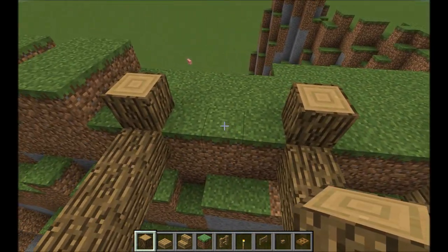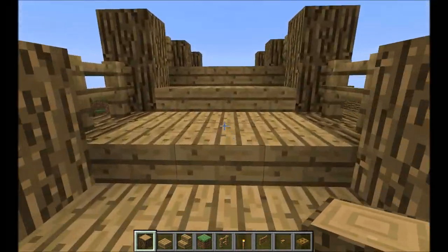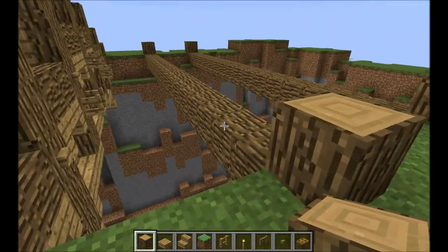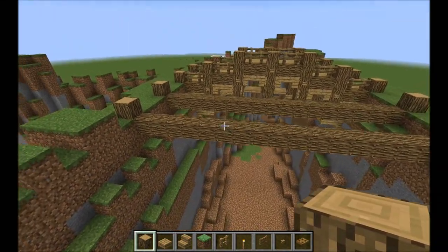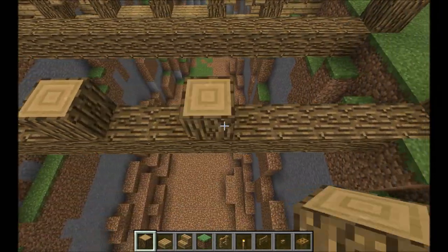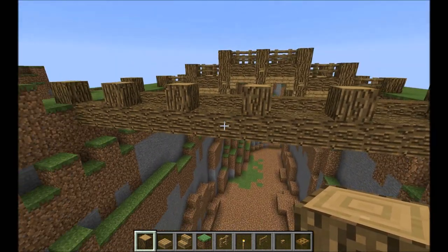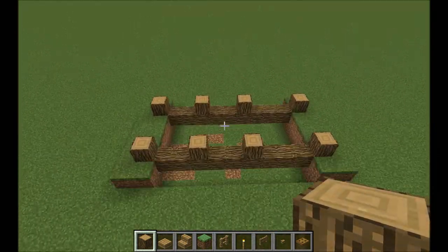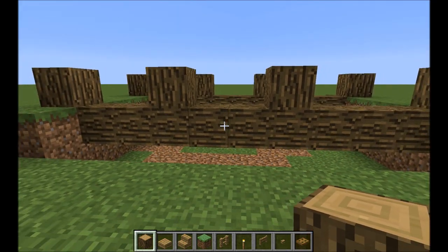For the size, I think three blocks is a good number for a bridge because it's quite nice to walk on. You could also make it two blocks wide or four blocks wide — that doesn't really matter, and it also doesn't matter if you use an even or uneven number. Next, you want to make two-block gaps like this, and if you have an uneven number there's just a block in the middle.